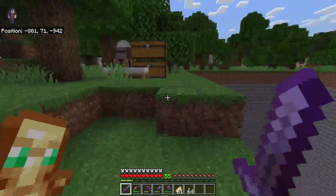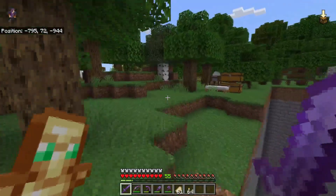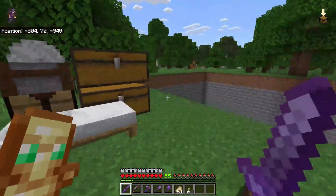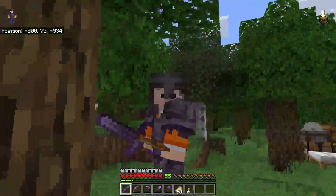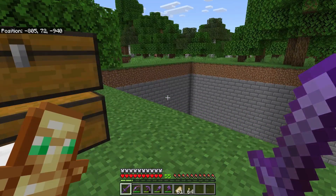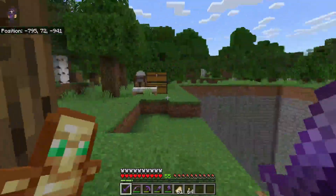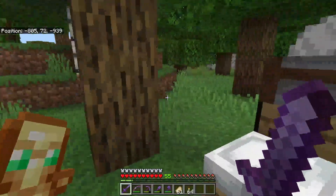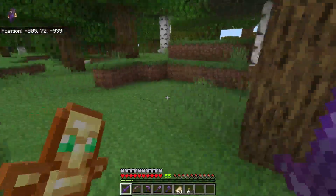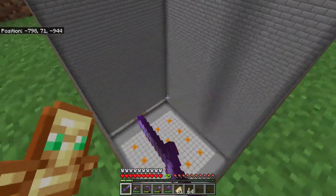Hello everybody and welcome back to another brand new video. We're back on Minecraft and we've been very busy, as you can tell by the great big gaping hole next to me. Last episode we built the witch farm, and I've actually finished that completely. I've put a storage system in and connected it up to the nether. I've also put in a minecart rail over there, because it's an 800-block tunnel and it was taking a while to walk. So it takes half the time now, though it's not as fast because I haven't got any packed ice.